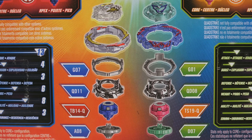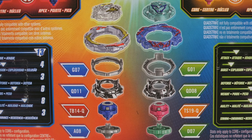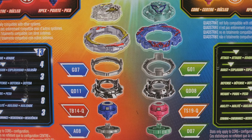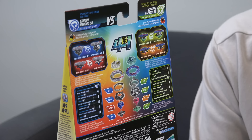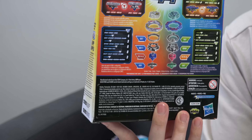Looking at the parts, we have the traditional Hasbro codes: G07, QD11, TB14-Q, A08 armor tip. All that means nothing to us obviously — we like to call it by the regular names — but let's just get to the unboxing. Let's see what Hasbro has done with Dante's Bey.